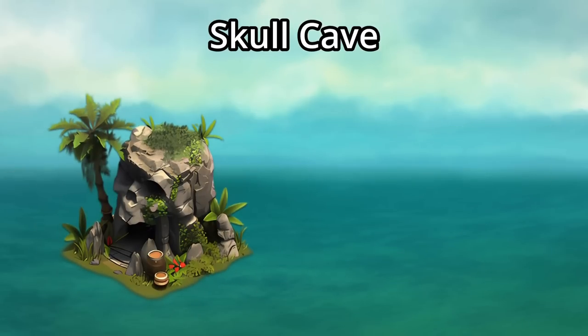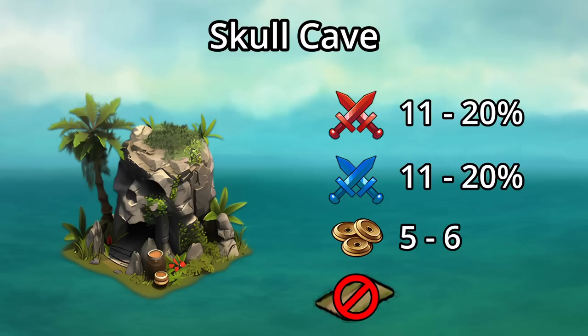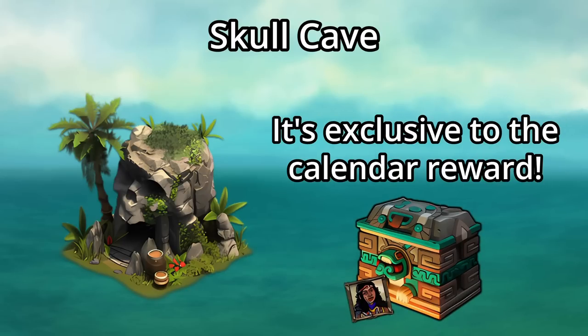The next new building is the 2x2 Skull Cave, which provides up to a 20% attack boost for attacking and defending armies, along with up to 6 forge points. This one doesn't require a road connection. However, you probably won't be getting this one as it's only available in the calendar reward chest, which you have a very small chance of getting for free.